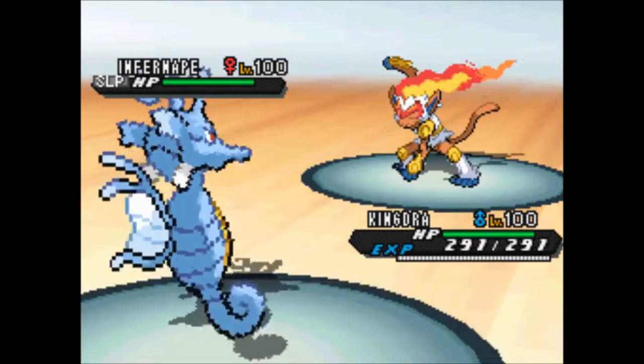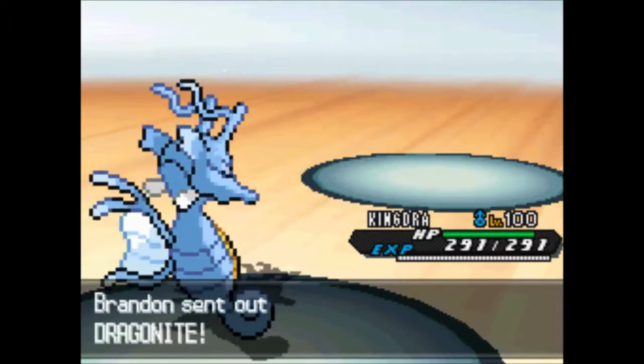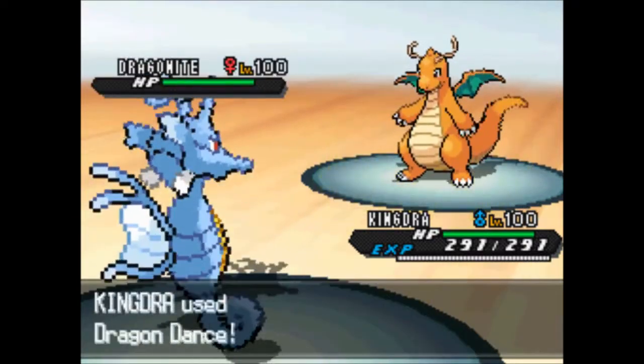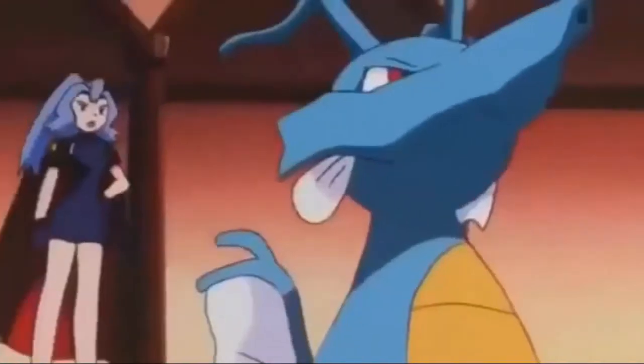Next up is the only dragon type debuting in Generation 2: Kingdra. For a long time, Kingdra was the only water and dragon type, and is still the best one by far if you ask me. It's been a fan favourite since its debut, and I see why. If you ever find the rare Dragon Scale item in any game, please keep it — you'll want Kingdra, even if you already have a water type. Being based on the leafy sea dragon, Kingdra looks elegant but also regal. Probably why 'King' is in its name.